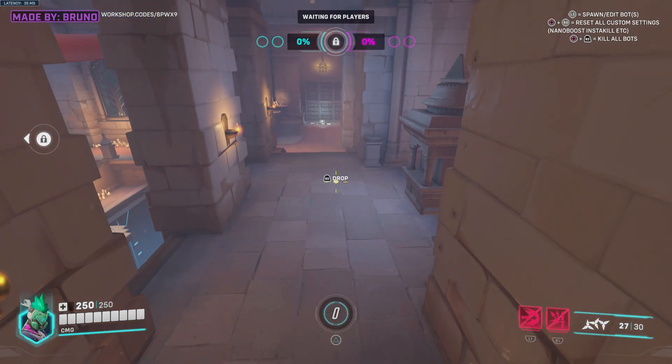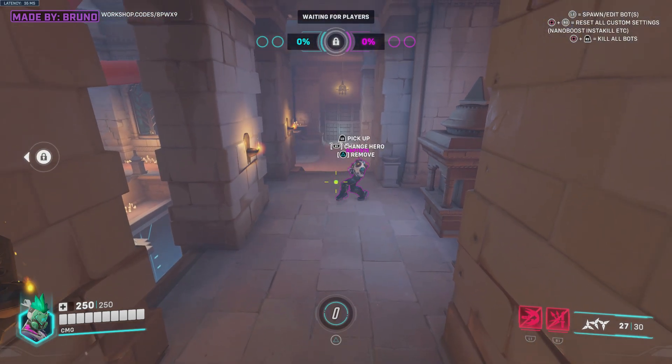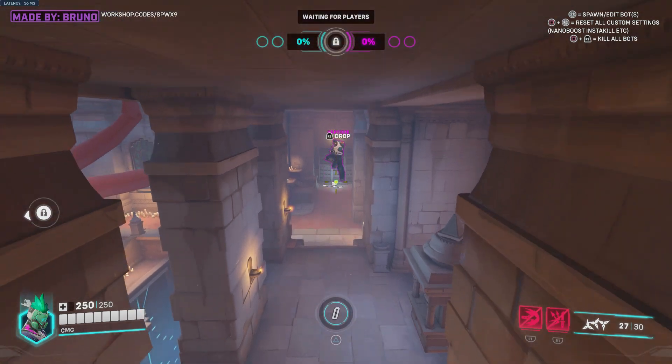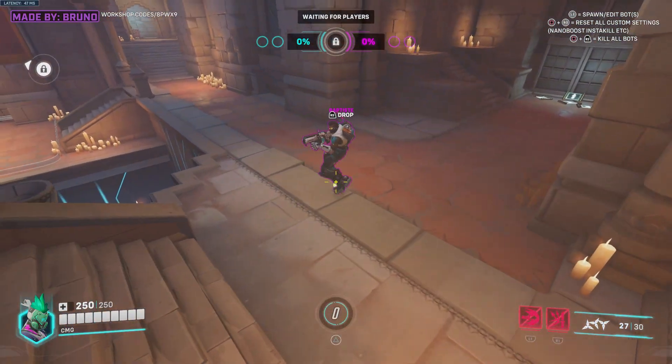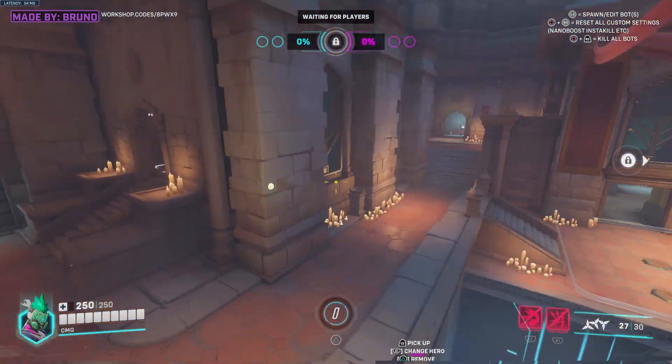I'll just place another bot down here just as an example — right, so Baptiste. I drop him down and then he starts to strafe as well. Now if I want to pick them up, all I've got to do is press the L2 button and there you go. I've just picked him up and then I can put him somewhere else. I'll just place him right here. That's pretty cool.